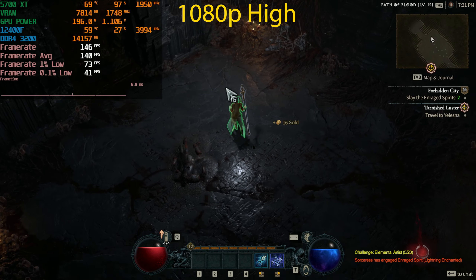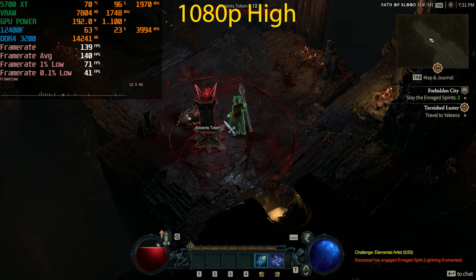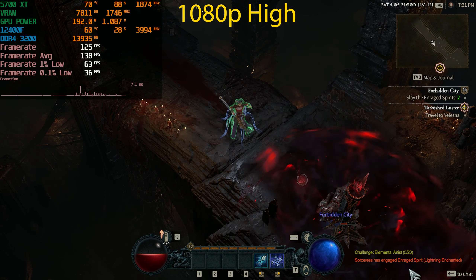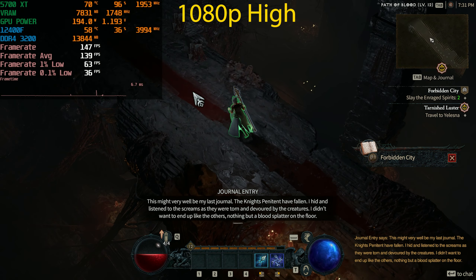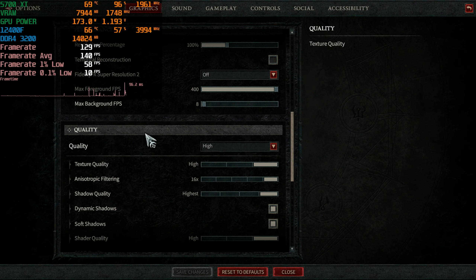At 1080p High our system memory usage is sitting at 14 gigabytes, which seems a bit less than during the closed beta but is still pretty high given that we only have 16 gigabytes of RAM. There is still quite a lot of stuttering, though it's not as pronounced as in the open world.